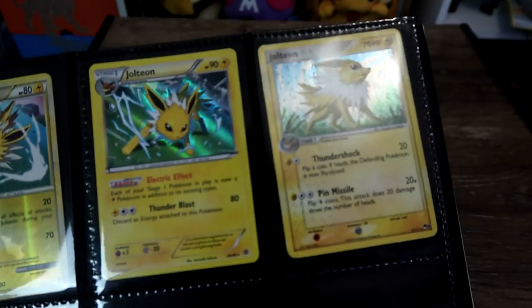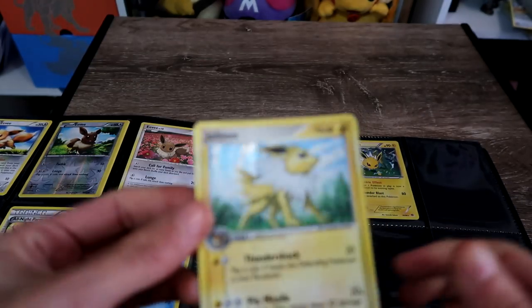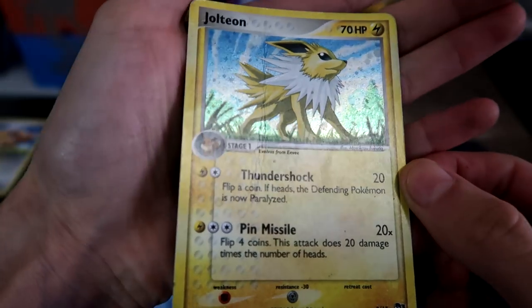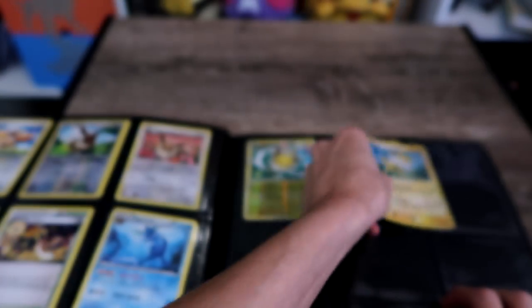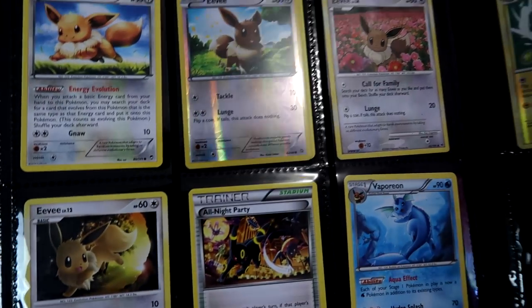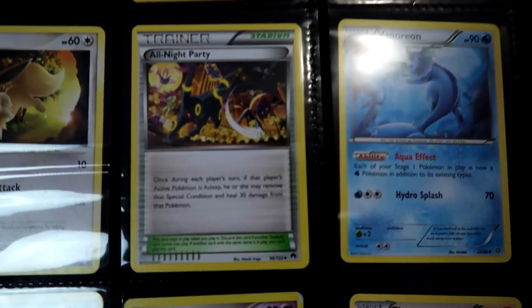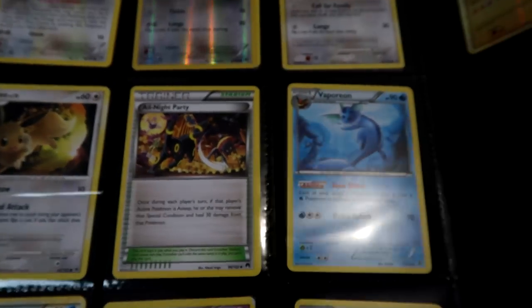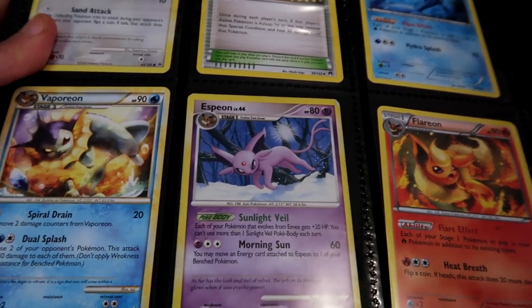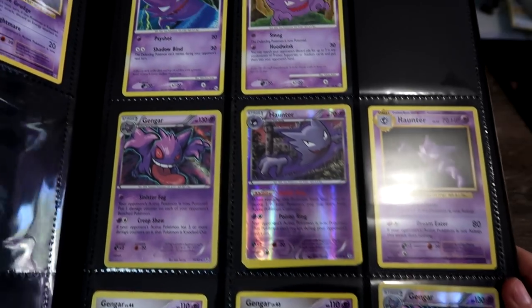And then these are my Jolteons - they're both holo. One's reverse, this one is damaged. It's another one I got for 50 cents when I picked up that Mudkip. But yeah, that's pretty damaged but it will do for now. Okay, my battery is dying. Here's my evolution page. So we've got the Eevees, we've got a trainer with Umbreon on him, Vaporeon, Flareon, Espeon, and Vaporeon. And then here I've got a few of my Gengars, Haunter, Gastly.